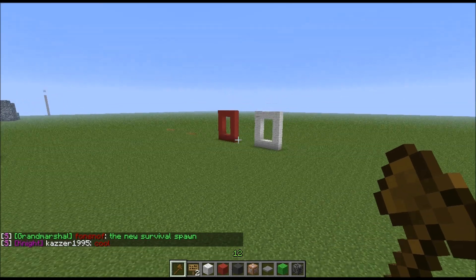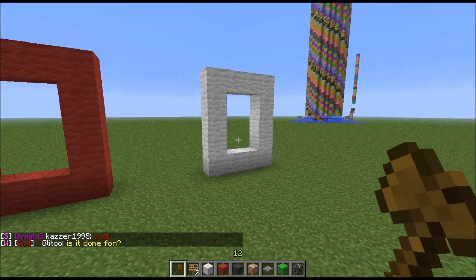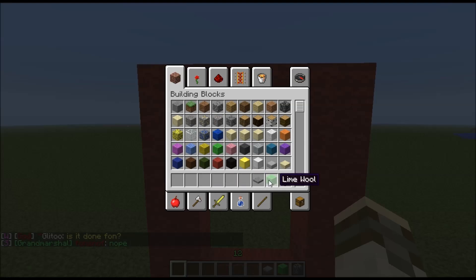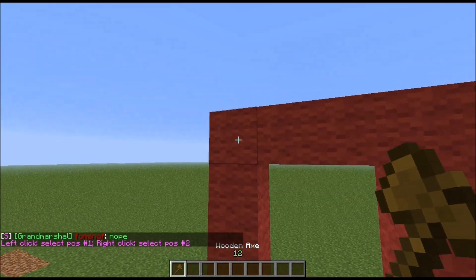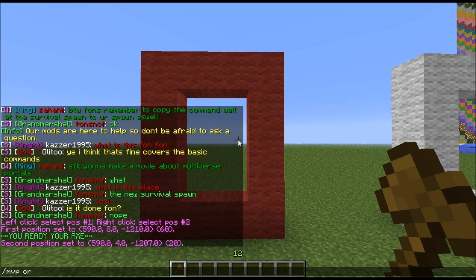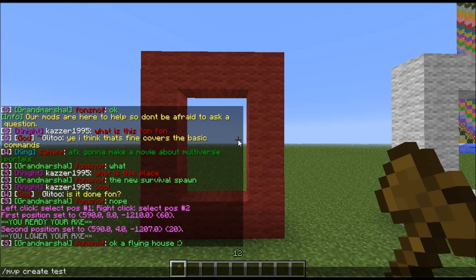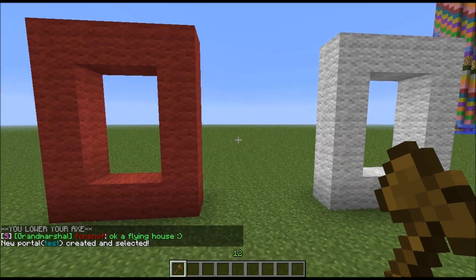First of all, I have two spots here that need to be connected. First I have the WAND — slash slash WAND — which is the world edit tool. Then you target the portal area and type slash MVP, create, and then the name of it. I will call this one 'test'. Now, the first portal has been created.